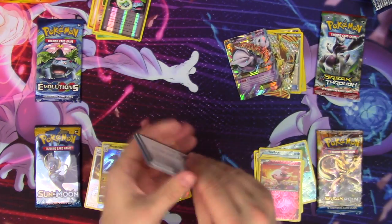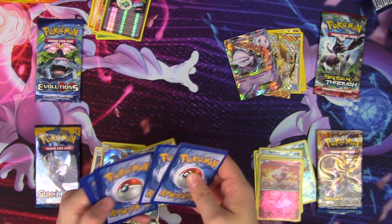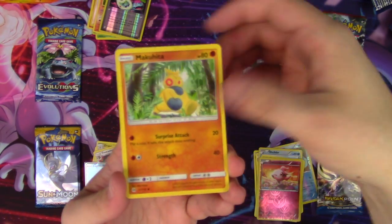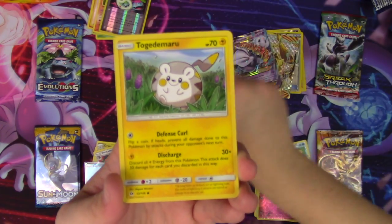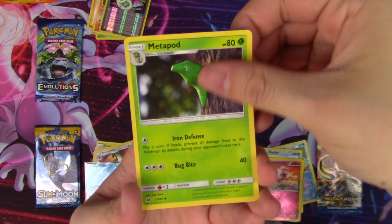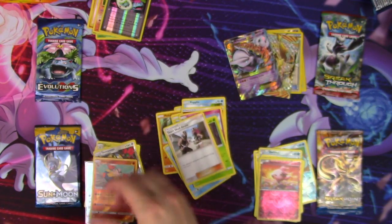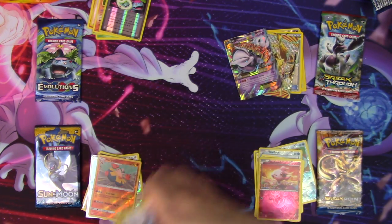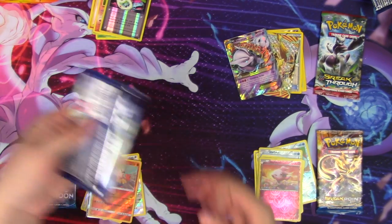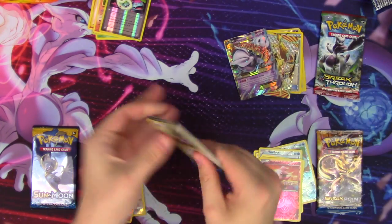Sun and Moon code — four and two. Firo, Makuhita, Sheldr, Togedomaru, Poplia, Fire Energy, Granbull, Metapod, Team Skull Grunt, Ariyama Rare Reverse, Mask of Rain. So that's just another point for Sun and Moon. Gee, Sun and Moon, you are doing really well — surprisingly, really well.